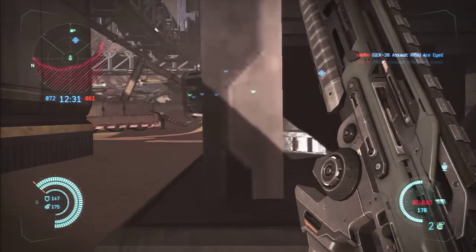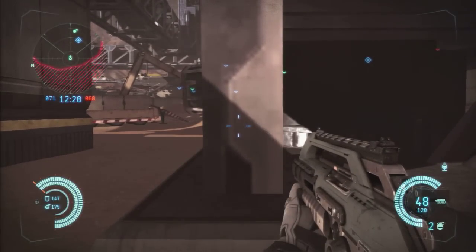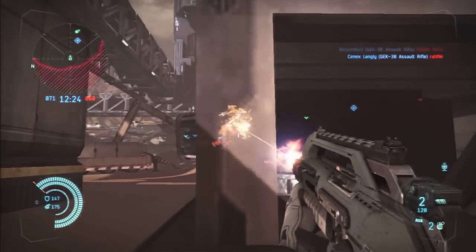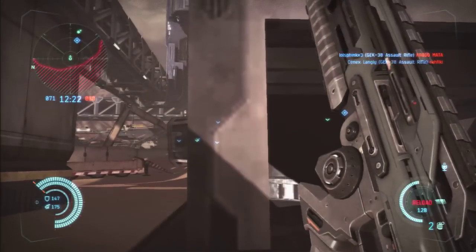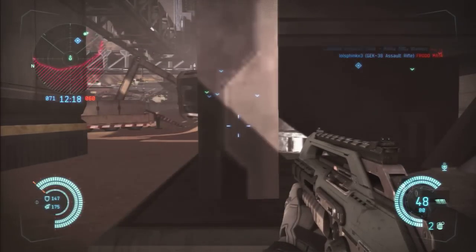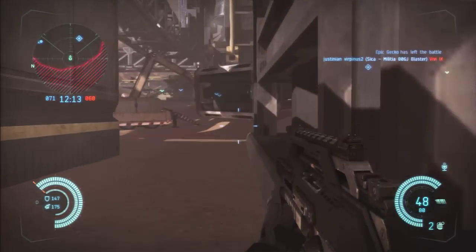So here I'm using the standard militia assault rifle and I'm just displaying how fast it shoots and the recoil it has. I'm holding down the R1 button and not even using the aiming button, just letting the gun rise by itself to show you how much recoil it has.